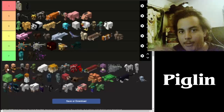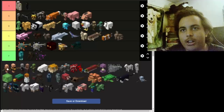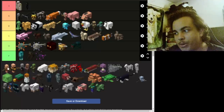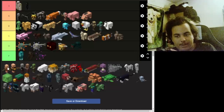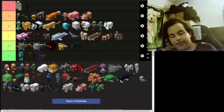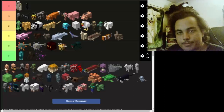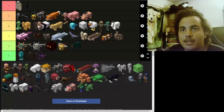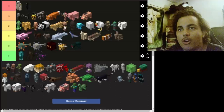Now we finally get to the piglin. Piglins attack you automatically — they're freaking annoying but they're cool. The only way to stop them from charging is to give them gold, which lets you barter for ender pearls and rods instead of having to fight the blaze. I'll place it at B. Now the armored piglin — they're not quite better than the regular piglins but I'll give it the middle of the B tier.